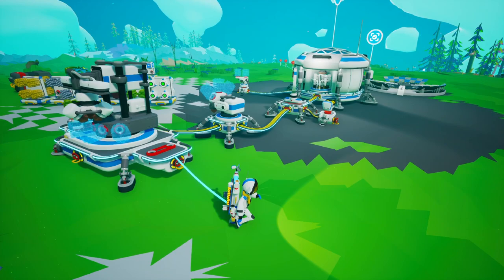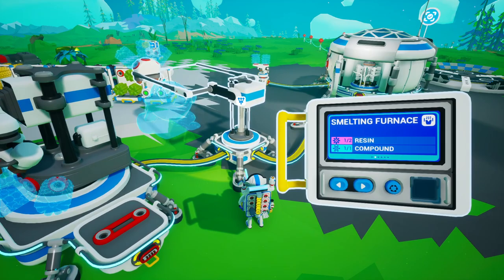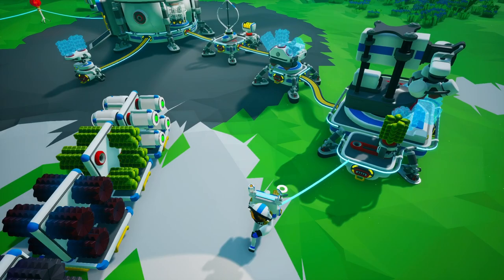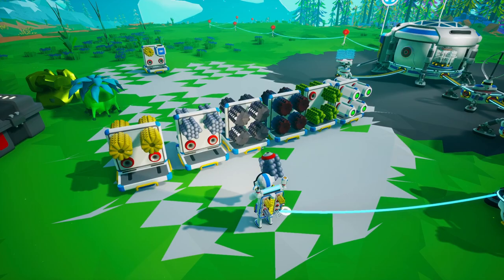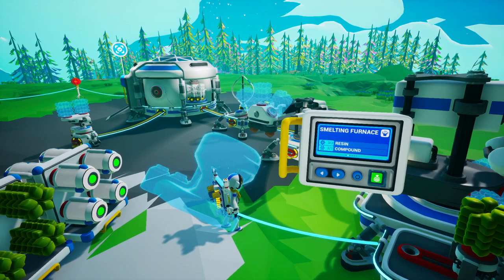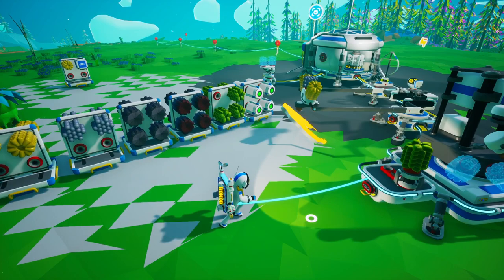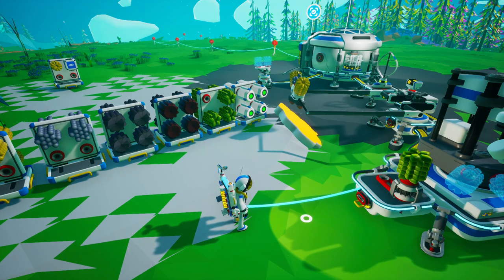Let's unlock the large smelting furnace for 250 bytes. Now we come over to the medium printer — we need one more resin, let's grab two and an extra compound. At the medium printer, we will print a smelting furnace using two resin and one compound.